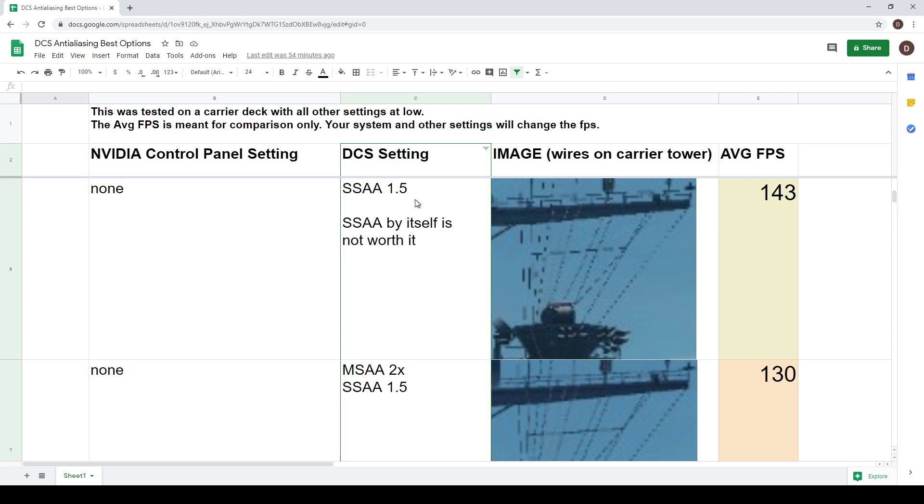With just SSAA turned on, I found that SSAA by itself is almost never worth it. The Nvidia MFAA enhanced setting also has no effect when SSAA is on, so you don't need to turn that on. You should never use SSAA by itself - I've seen a lot of people in videos suggest using this setting, but using it by itself is not good. There are better settings and I'm going to show them to you. If you're using SSAA by itself, you're wasting frames for not a lot of benefit.